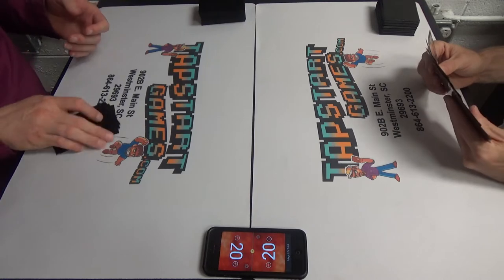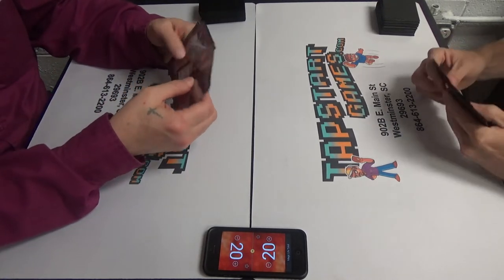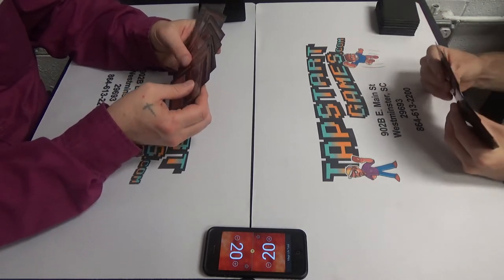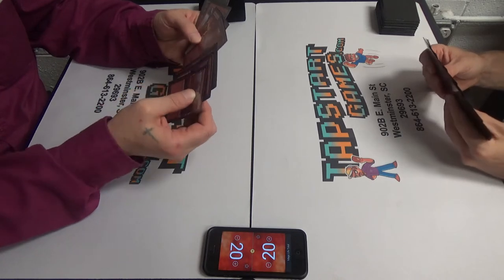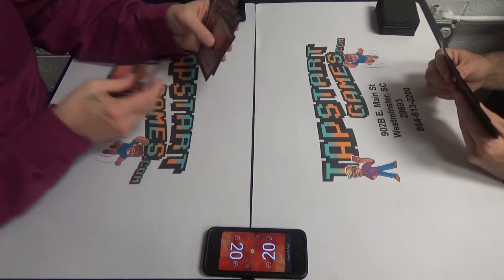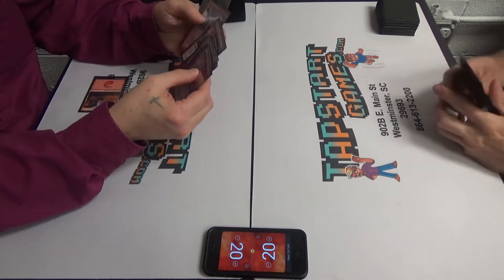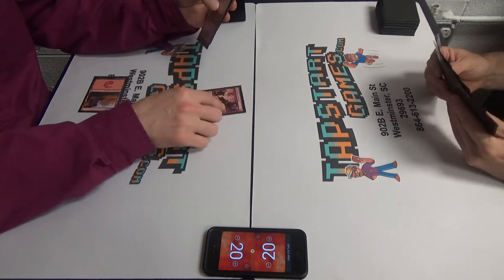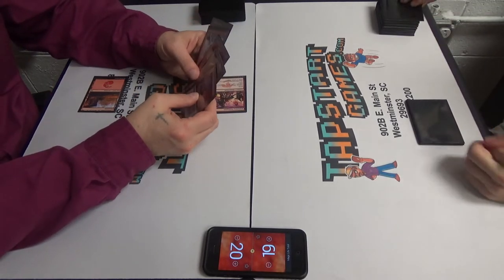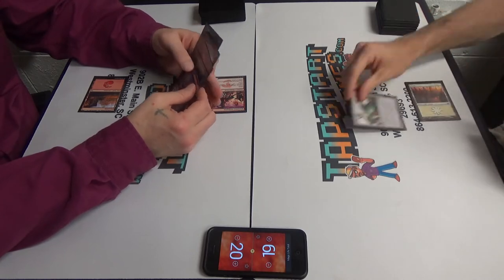Admittedly, that was also a stupidly good hand for me, so I don't know that I'll get that again. I'll keep this. I'm going to play Monastery Swiftspear and swing for one. Plains, Aether Vial, go.